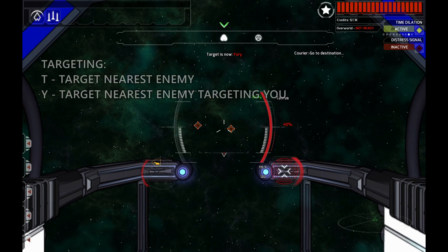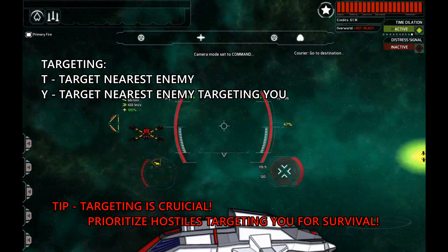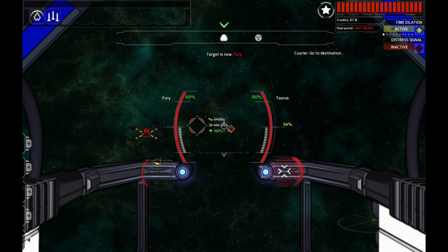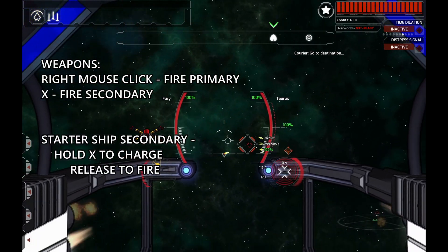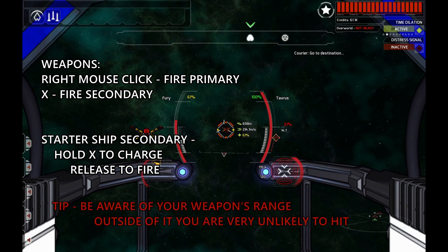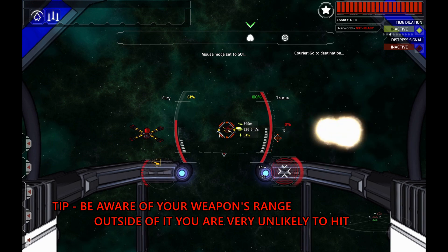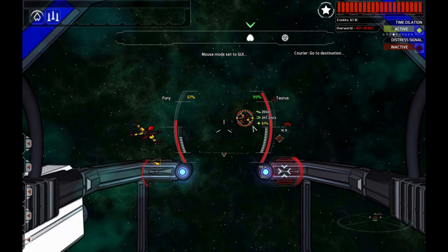A very important concept in Void Destroyer 2 is that targeting a ship is very important. To target the closest enemy ship, press the T key. My guns shifted slightly — I'm in a turreted ship. Guns have a degree of auto-aiming, especially turrets. So you always want to be targeting an enemy to actually have a chance of hitting them, unless they're very big and very slow. When you're in range of your primary weapons, this orange marker appears. When you're in range of secondary weapons, this yellow marker appears. You have very little chance of hitting your enemy if these markers aren't there, so be sure you're in range.